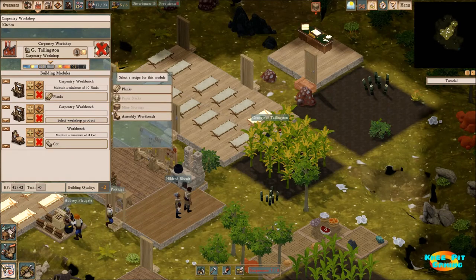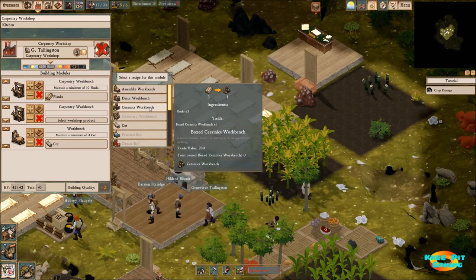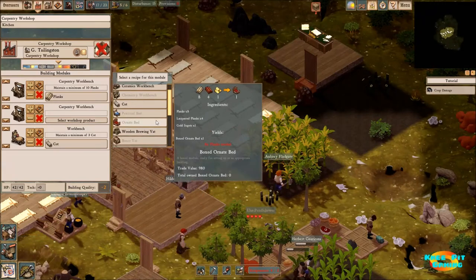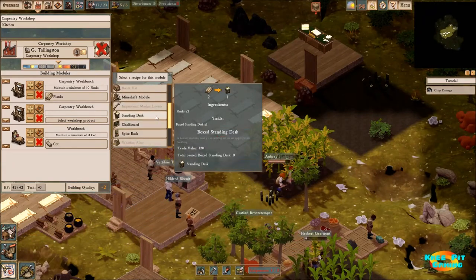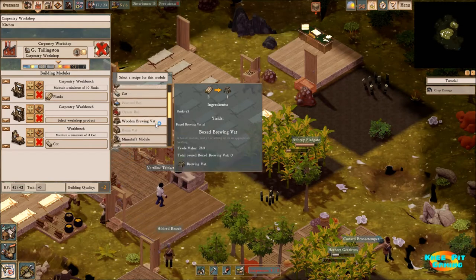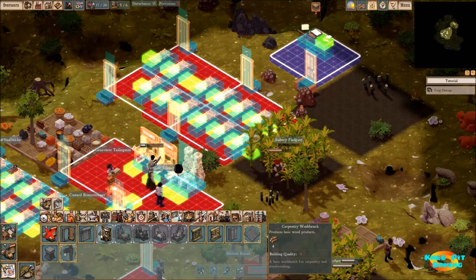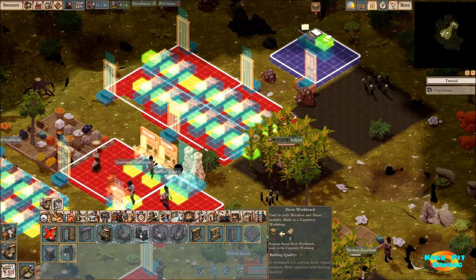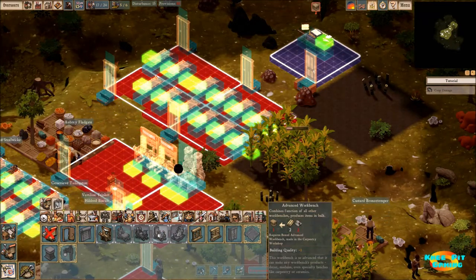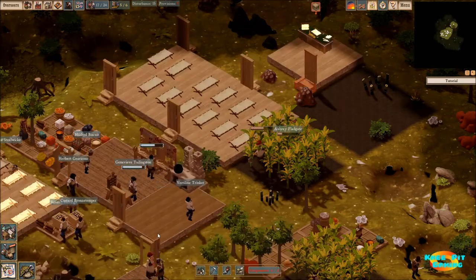Looking at our workbench, we can make a ceramics workbench, which we're going to need — we need three planks for that. Looking down through here: standing desk, bookshelf... I don't see a trade desk. So maybe it's in this other area. Let's look under the carpentry workshop — we've got a carpentry workbench and an assembly. There's also a decor option, but it doesn't tell me what I can make there other than decoration. There's an advanced workbench, but we need to get into metals for that. A lot that we need to do.